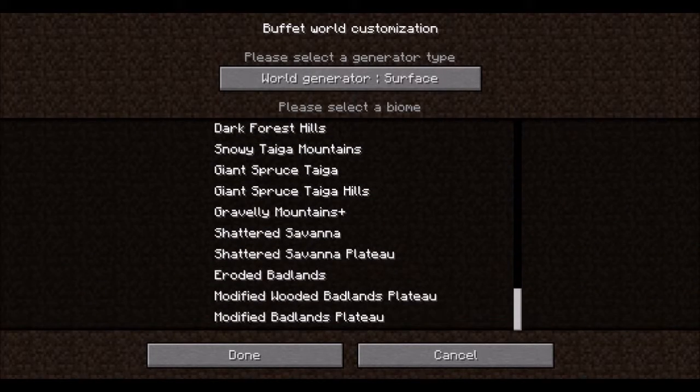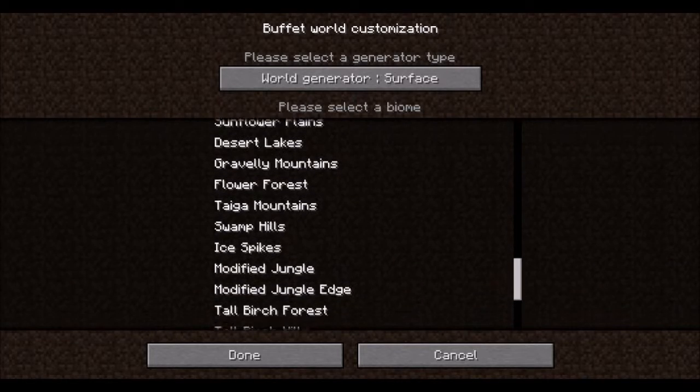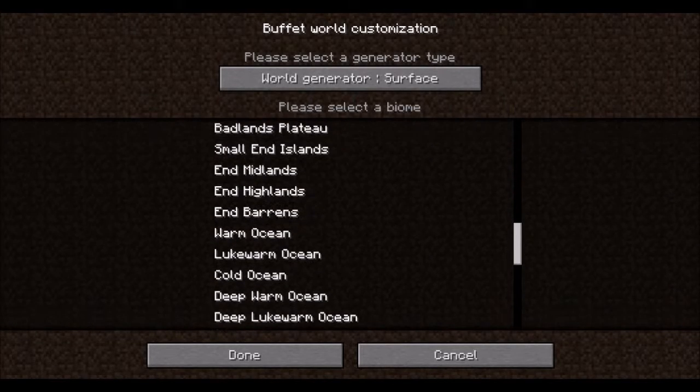We have Gravelly Mountains Plus, Shattered Savannah, Eroded Badlands which is the old Mesa Bryce, and Modified Wooded Badlands Plateau. So yeah, there have been quite a few biomes that have been renamed.